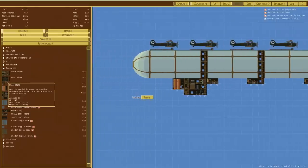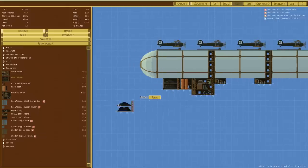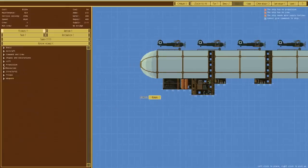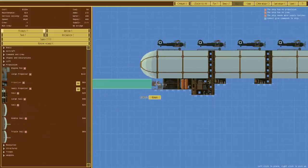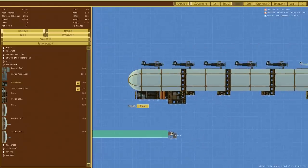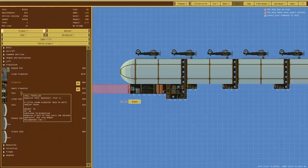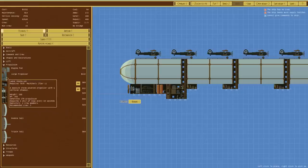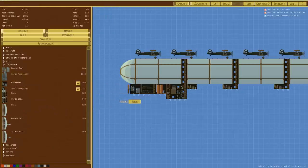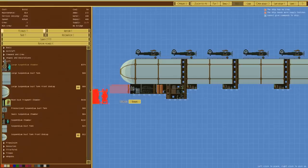We now need somewhere to keep this afloat, so we need a core like so, and propulsion of some kind — a propeller just on the back there. That is fine. Speed matters not. Service ceiling 252 meters, however that is not taking into account that these suspendium tanks are probably going to be perforated at some point.